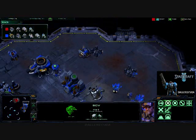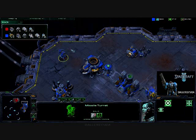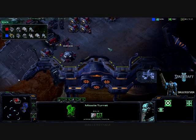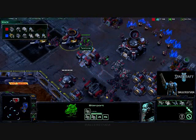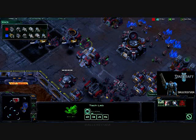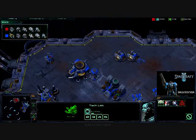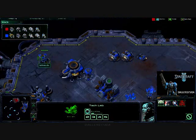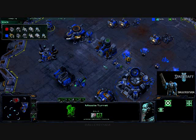I do have one Missile Turret, and I really should be backing that up — get Missile Turrets maybe here, here, here, here. Because he could be coming in with Banshees, which always seem to give me trouble. And yes, speak of the devil — and Banshees are devils. Not only is he getting Banshees, he's getting Cloak, so he can come in. As long as he avoids that one Missile Turret, he can go around and start harassing anything in sight.